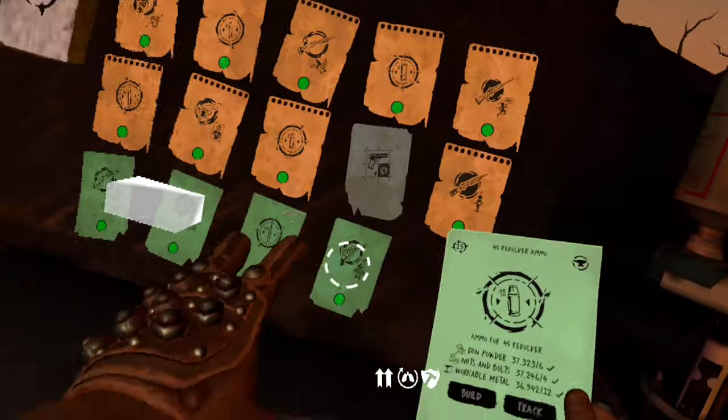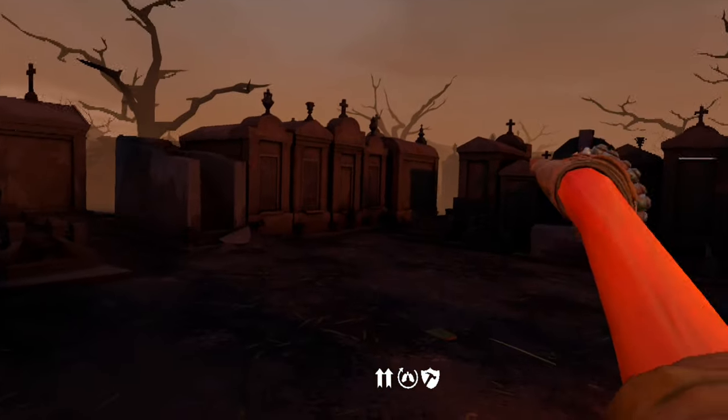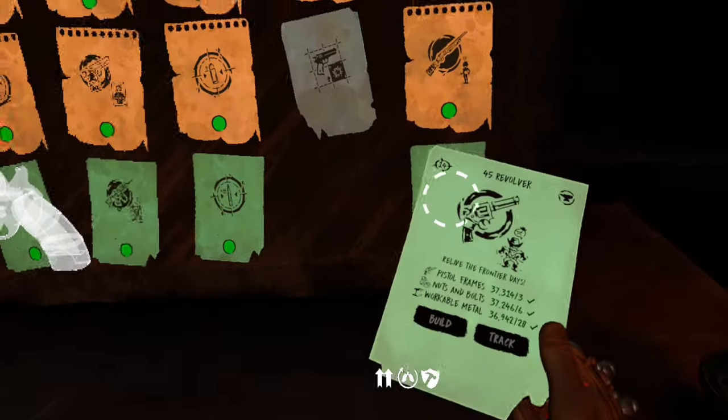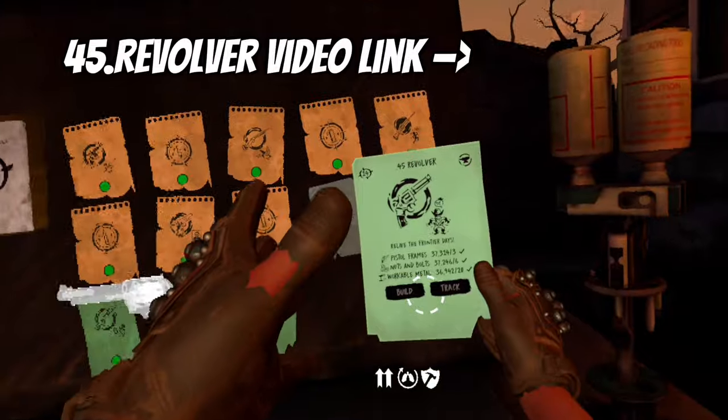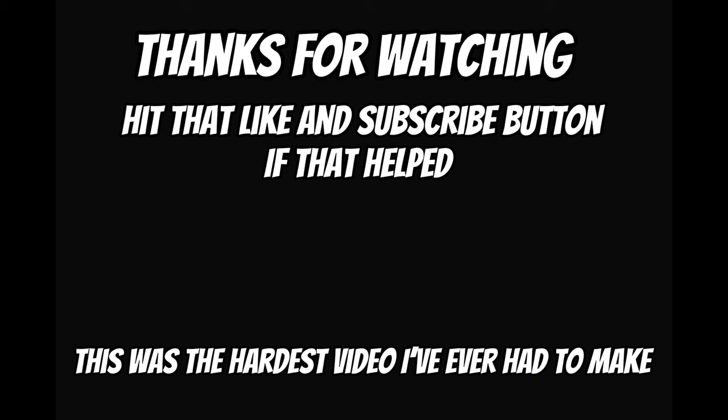For the .45 revolver there are actually two ways you can get it — this is how to get the gun and the ammo. The first method is to go and kill tower guards because they can drop it when you kill them. Or the more certain way is to go find the safe code location and the safe location, which I'll show you right now.